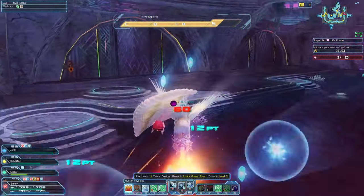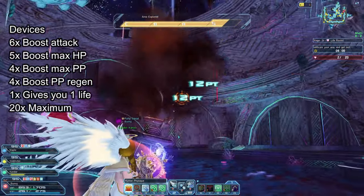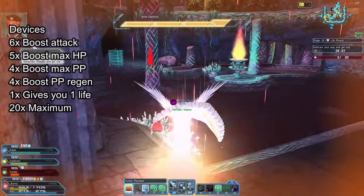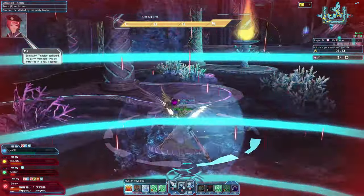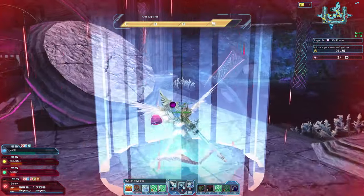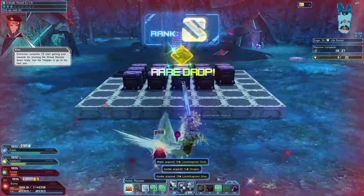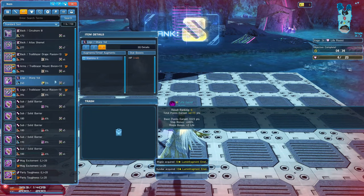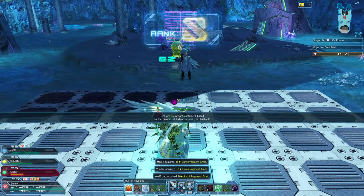Everyone else should split up and try to find all those devices. The reason for collecting all of these devices is that 6 boost your attack, 5 boost your max HP, 4 boost your max PP, 4 give you PP regeneration, and 1 gives you an extra life. On top of that, each device you collect gives you a box at the end of the stage. When your party exits the stage you are teleported to a red crystal and boxes depending on how many devices you collected. Since 20 is the maximum, you can get up to 20 boxes. In higher stages, nearly all of these boxes drop Lumen Fragments and sometimes pure photons, ultimate boosters, and dieards. In lower stages you get more Divide Medals; in higher stages you get more Lumen Fragments.